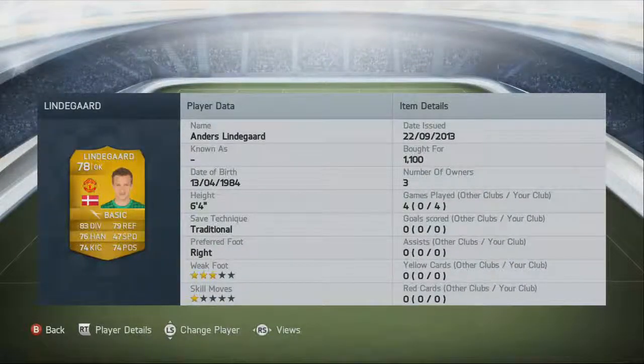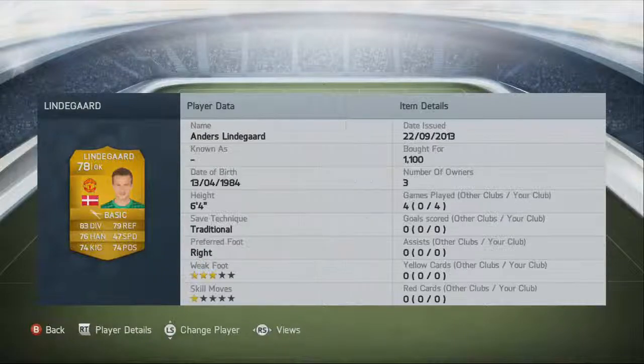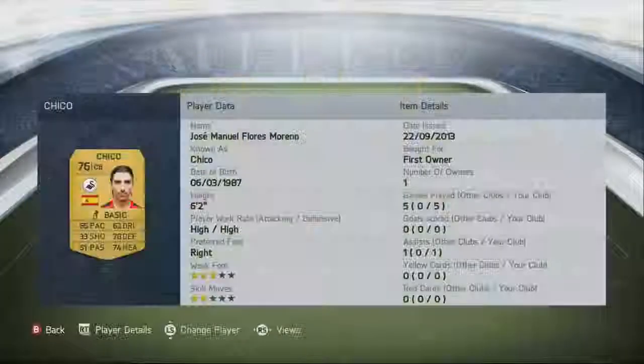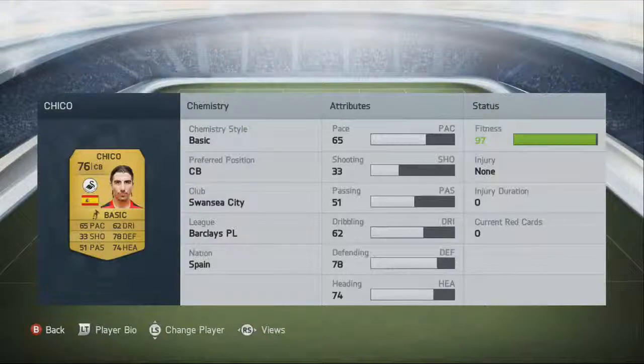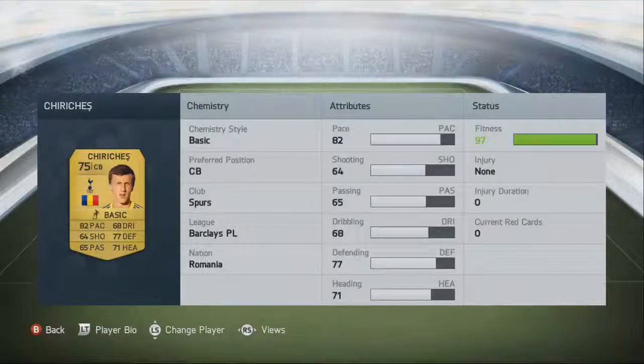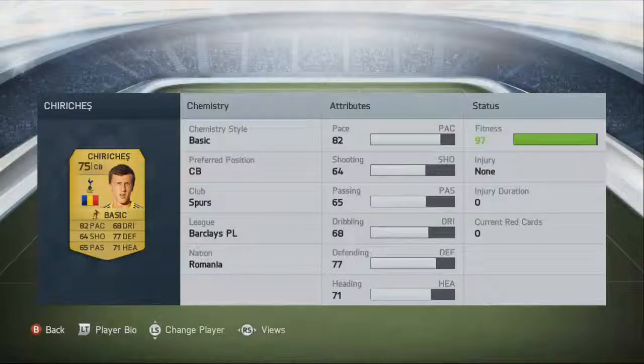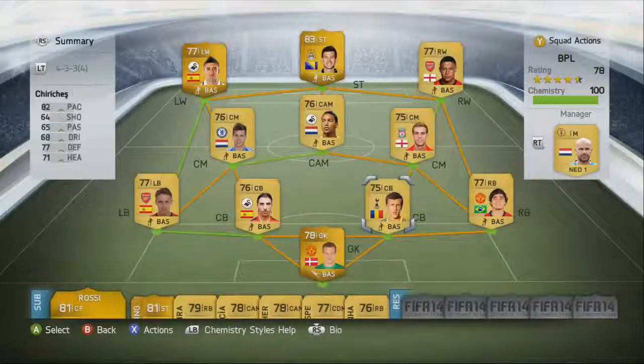Lindegard has 83 diving, 79 reflexes. Then there's Chico Flores, who has 65 pace, 33 shooting, 51 passing, 62 dribbling, 78 defending, and 74 heading. There's a new guy for Swansea — Chirichizor — with 82 pace, and he cost 3,400 coins. He's got 64 shooting, 65 passing, 68 dribbling, 77 heading, 71 heading, and 77 defending, plus 3-star skill moves. He's really good.